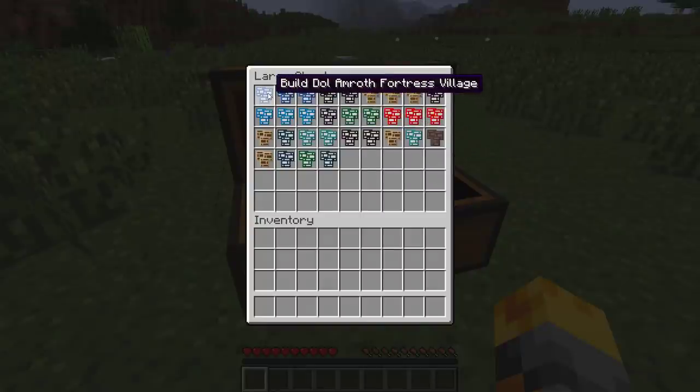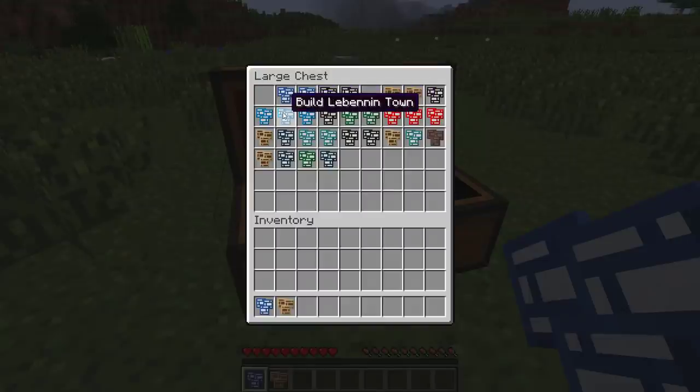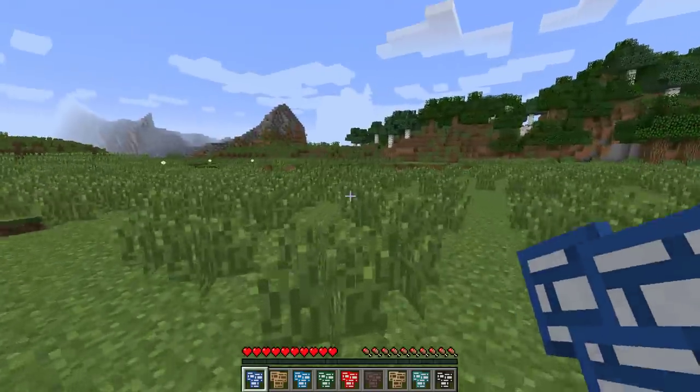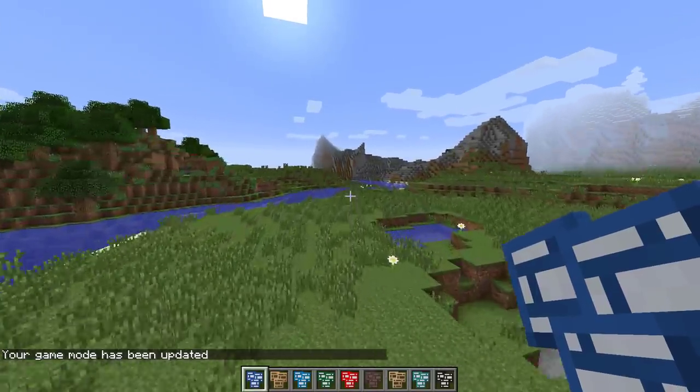So let's get out the Dole Ambroth Fortress village, the Dunedian village. I don't know, these names are kind of weird to me - I do watch Lord of the Rings but I'm not a huge fan. Let's also get out the Lebanon town, the Pinnaf Gellum village, the Lozanag Fortress village, the Tall Radian village, the Easterlin town, and the Pelagir village as well. These names are over me honestly, it's so hard. Let's also get out the Blackroot Vale town. So let's go over here and see if we can actually spawn these crazy things in game mode one.